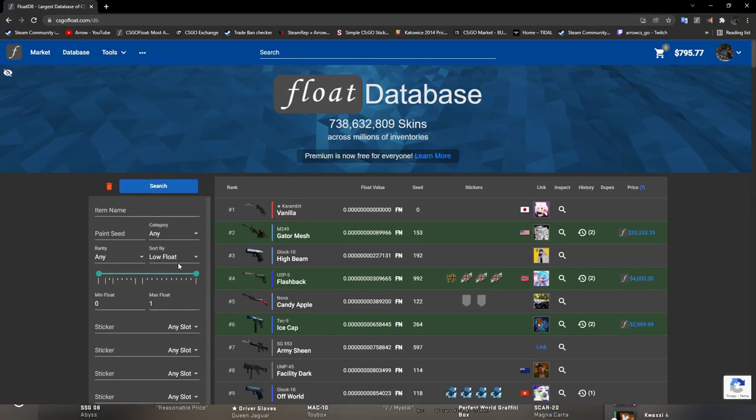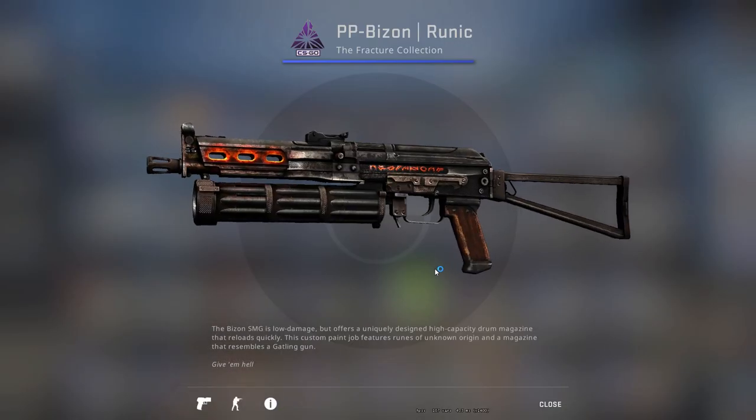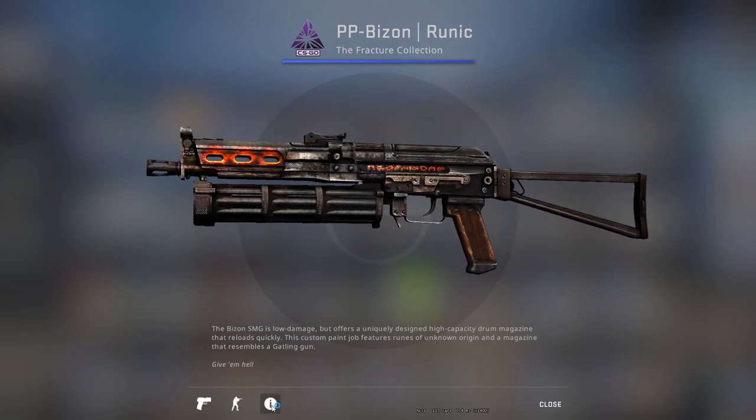Alright, someone just told me to check CSGO float. Oh god. New number one highest? Oh! PP Bizon Runic, number one highest. Hold on, let me see. Dude, what the frick? That looks so good.